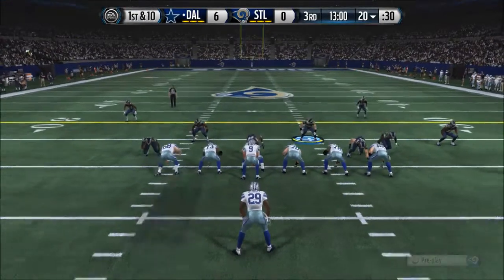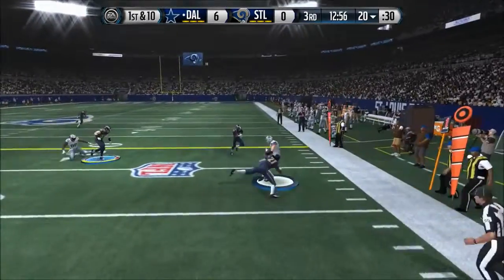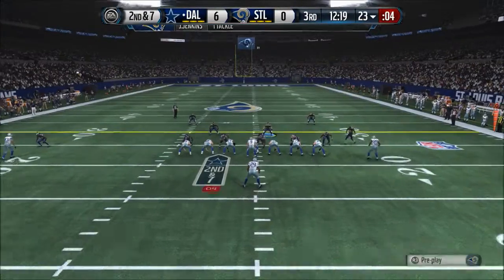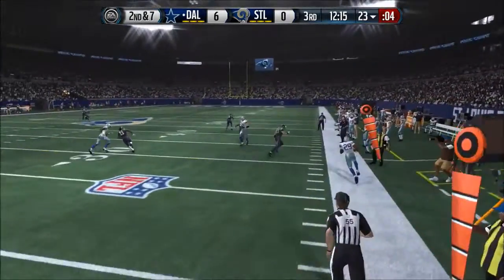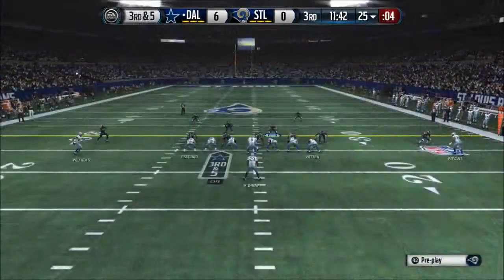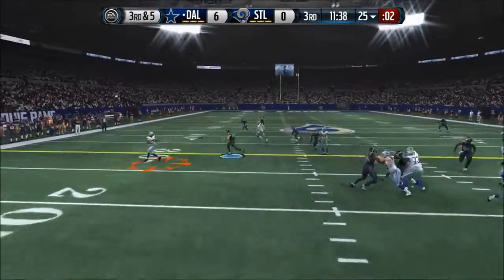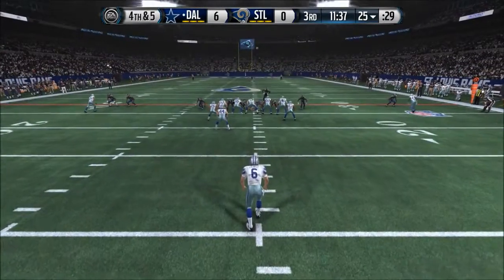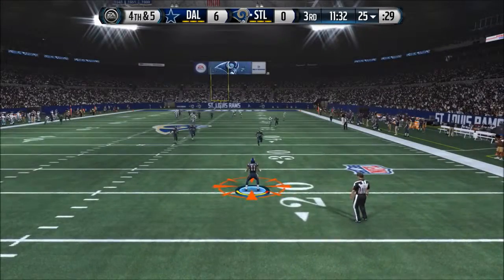The receiver in the slot. And here we go — the first snap of the second half. It's Witten, he's brought down. Good throw and good catch. Single back set. Unable to bring it in — guy, it's right there and you drop it. Well, don't get down on yourself, stay up, and football will come your way again.